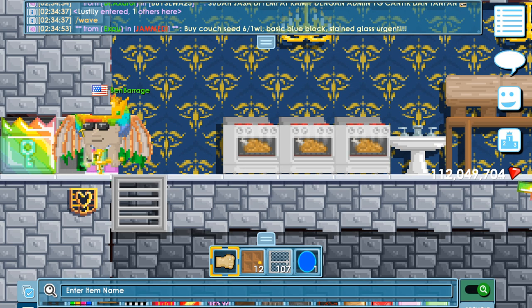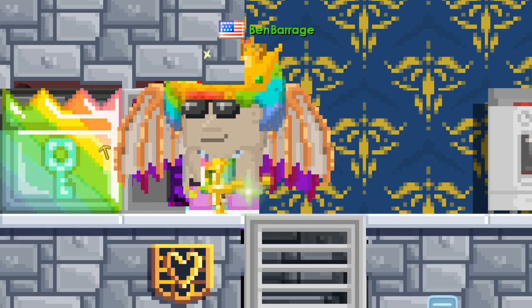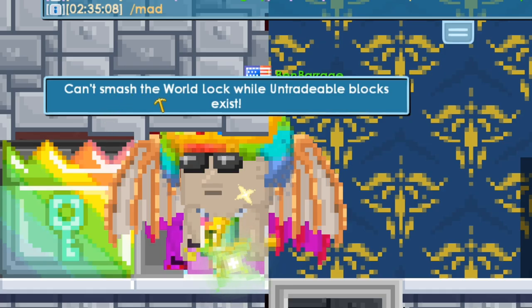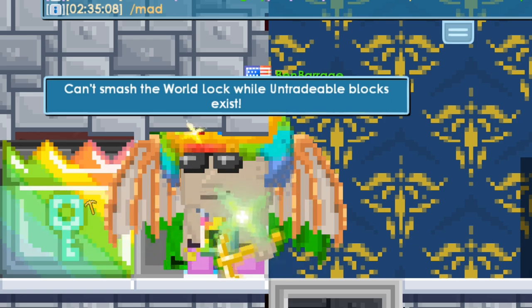Guess what guys, there's a Royal Lock in the World Band Barrage. It's right here. But I think this Royal Lock may be here forever — look at this guy: can't smash the World Lock while untradeable blocks exist.